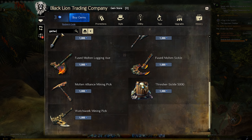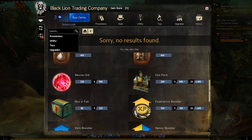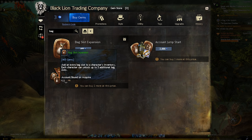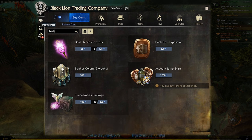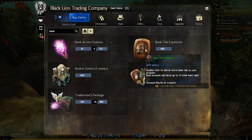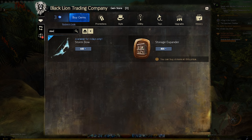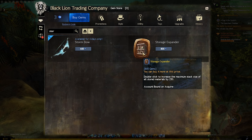There are a few items that all fall into the same category so I'll just list those off. We have the bag slot expansion, which will allow you to slot more bags. The bank tab expansion, which adds a whole new section of slots in your bank. And the storage expander, which increases how many collectibles you can deposit in your bank. By default you can only hold about 250 of each item, but each time you purchase one of these it will increase by another 250.